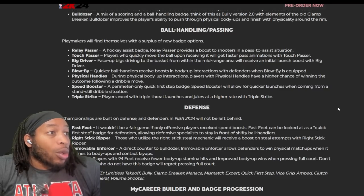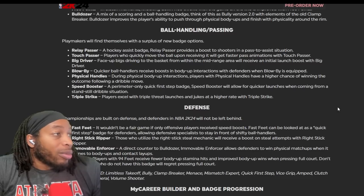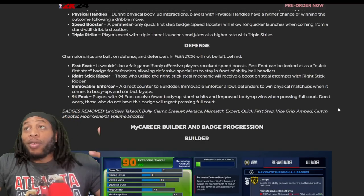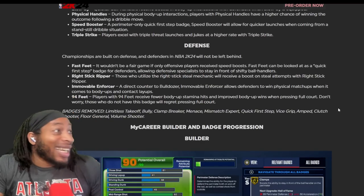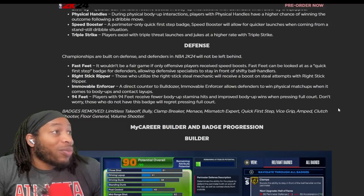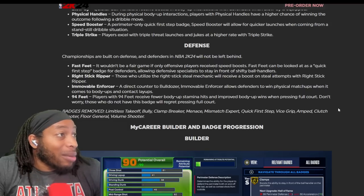Speed booster - a perimeter-only quick first step badge. Speed booster will allow for quicker launches when coming from standstill and dribble moves. Triple strike - this is the triple threat badge. Players excel with triple threat launches and jukes at a higher rate. Now we got the four defensive badges - because that's all we get. It says championships are built on defense, though you can't tell by the number of badges.